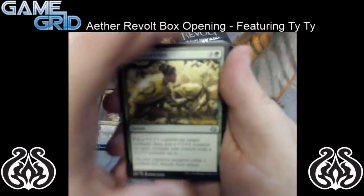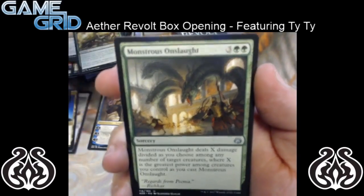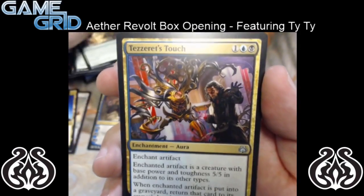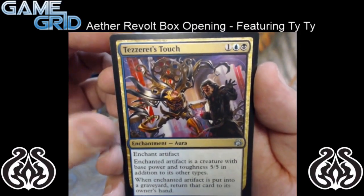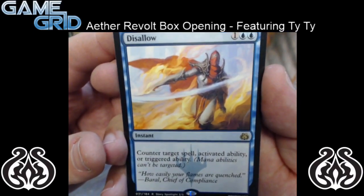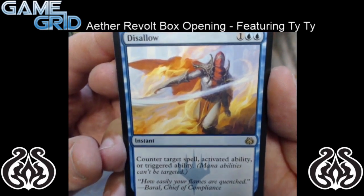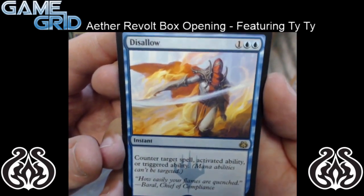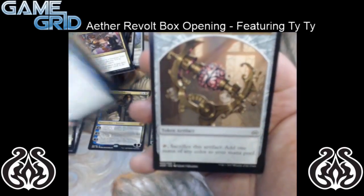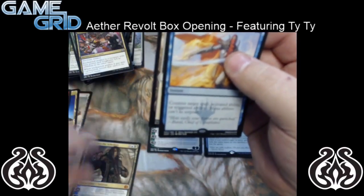We're going to go ahead and skip through the commons. So Lifecrafter's Gift, Monstrous Onslaught, and Tezzeret's Touch. And then for the rare we have Disallow — this is a sweet counterspell. It's a 3 mana instant: counter target spell, activated ability, or triggered ability. Mana abilities can't be targeted obviously, but Disallow is sweet. And we have Etherium Cells — pretty sweet, that's for good old Tezzeret there.